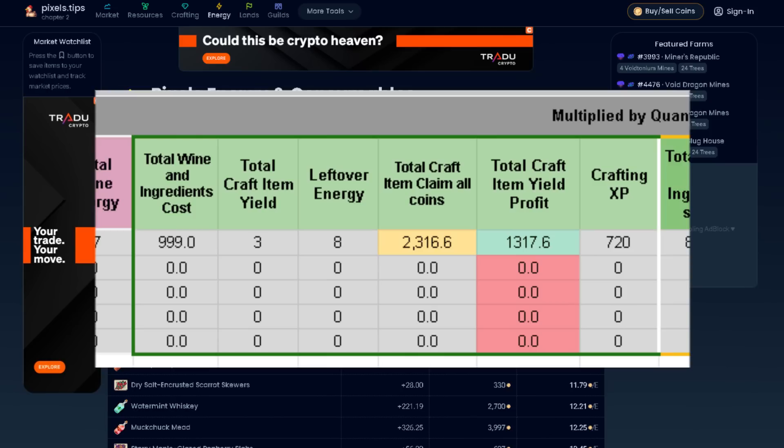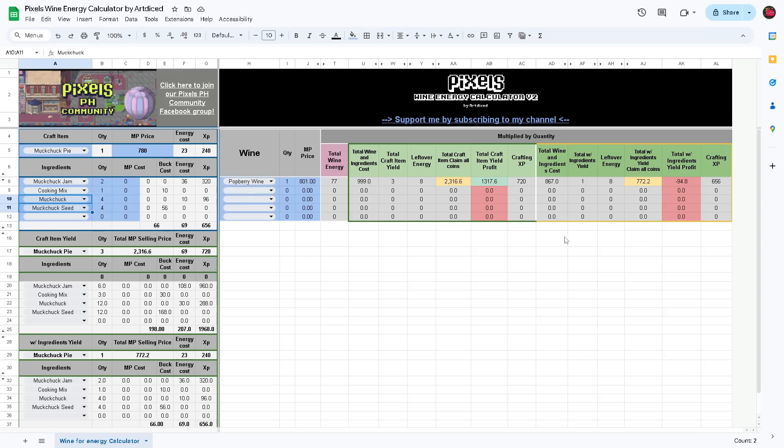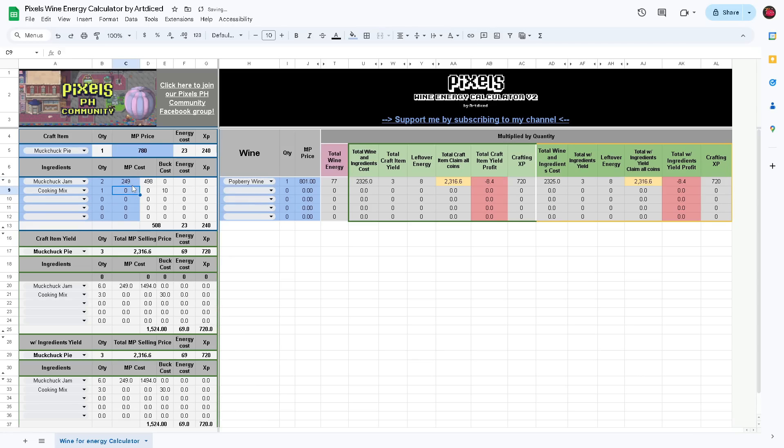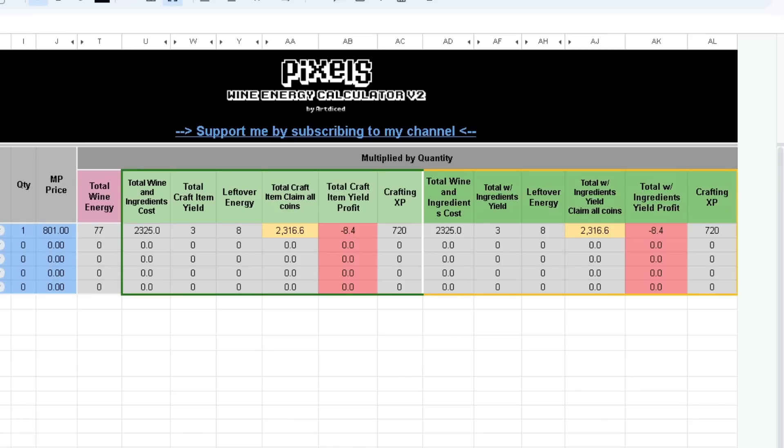If we choose option one but we don't have those materials yet, what we can do is use the free energy from passive regeneration, claimable sauna energies, and spec bed. Use all that energy to stockpile ingredients, then just buy wines to craft your target item. If you don't want that because it takes too much time, there's another option where we can just buy the ingredients in the market. So crafting muck chuck pies requires two jams and one cooking mix — let's remove the muck chuck crops and seeds from our ingredients and add the current market price of jam in our calculator. We're still seeing negative results for the profit, but the range is not bad. The market selling price of muck chuck pie can still change and you can wait and sell when it's up to gain profit, or you can sell right away, lose a bit of coin and gain XP, then rinse and repeat.